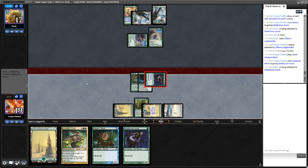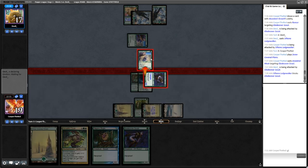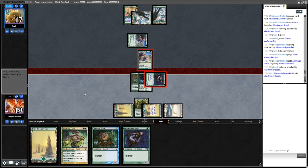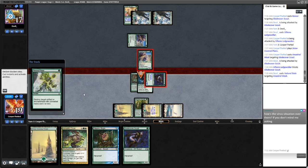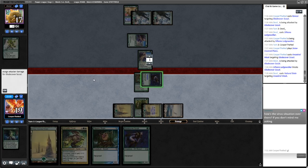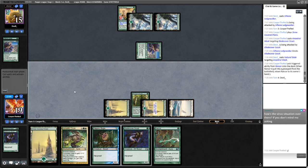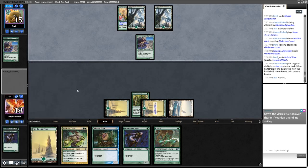They could have Natural State the Ancestral Mask and then kill the Glade Cover Scout with a block. So this turns it around — they're able to trade. But we get the Rancor back and we have plenty of creatures to reload with. The unfortunate thing is losing the mask.